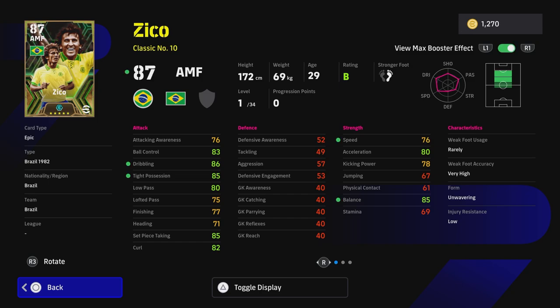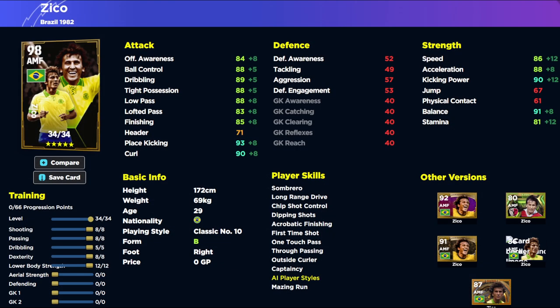He's 87 straight off the rip. His passing is really high, his tight possession is insane, and balance - I've been saying it for weeks that tight possession and balance are now the two key stats to building a player that's going to be attacking from center midfield, bringing the ball forward. This build is best used for somebody playing him as a classic number 10 - going really high with dribbling, ball control, and tight possession. These stats on the DB don't include manager boost, which comes when you put him in your squad. If you're using Ten Hag or Jabby you'll get plus two on top - so 88-89 speed, acceleration in the 90s, balance in the 90s, kicking power in the 90s, free kicks in the 90s, and low pass, tight possession, dribbling, and ball control all in the 90s.